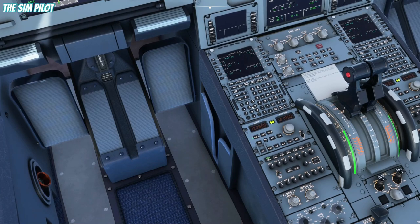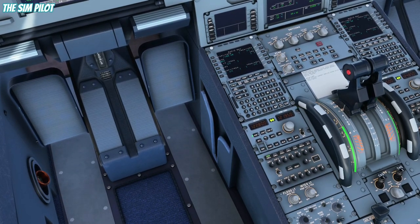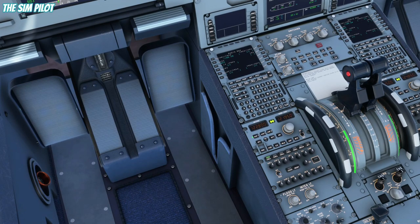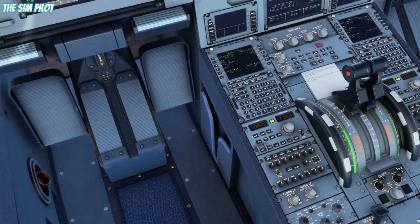The final approach course is 065, so we will put that in. There is also an ADF station close by — actually that is an NDB station, not an ADF. I will look up the frequency, but we are not too worried about that. Let us go and program our arrival.